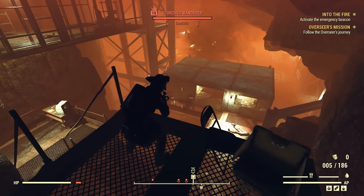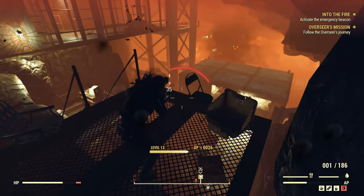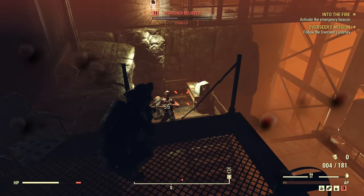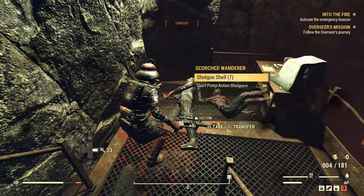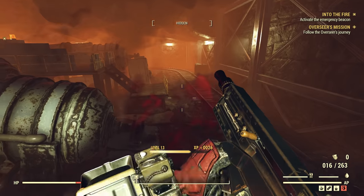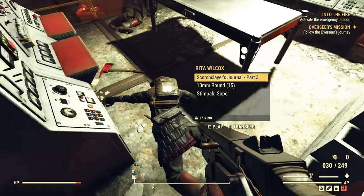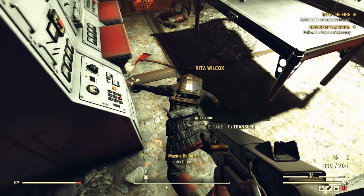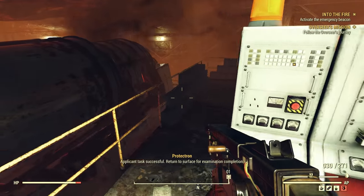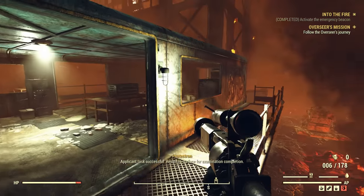Lots of bad guys down here — just guarding this last little area. This gun is starting to not really cut it anymore, you know? It's great for sneak attacks, it really is, but it's not really doing very well in a one-on-one gunfight. He's dead — fantastic stuff. And this is the button we've got to hit, to prove that we have completed the exam. And here's part three of their journal. Applicant task successful — return to surface for examination completion.